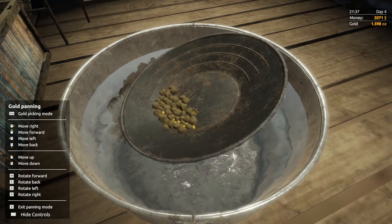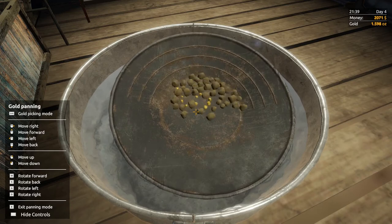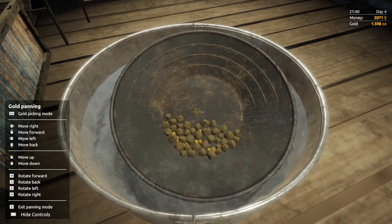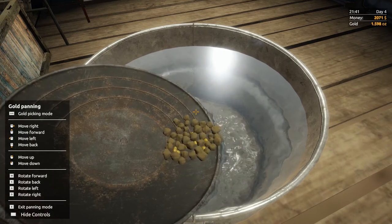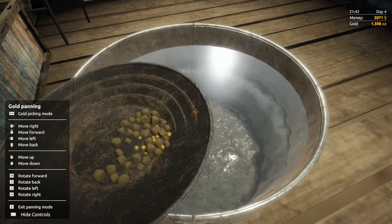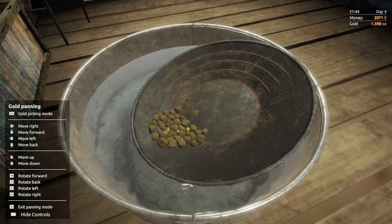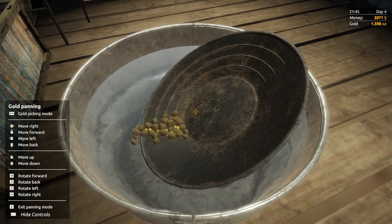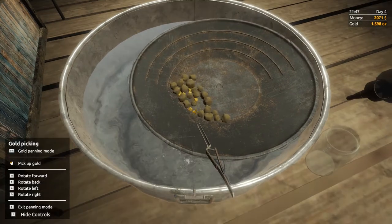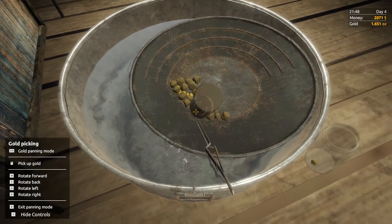There's no more dirt in the pan — looks like we've got a pretty good pan of gold this time. Try to get rid of some of these rocks but I'm not going to get rid of many before the gold starts to fall out. The slower you tip it, the faster the rocks move, but the gold moves a little bit slower.